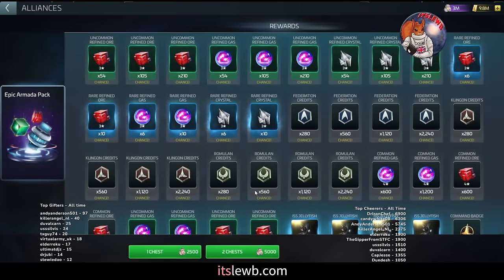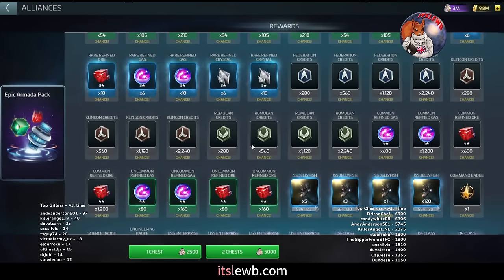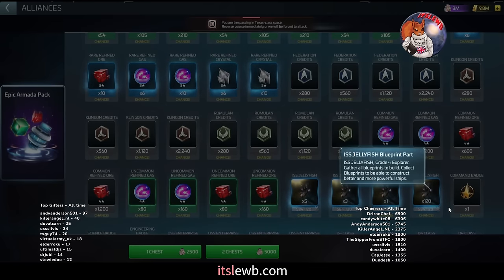Now the epic pack — you should be pulling this every single time you have the opportunity once you hit ops 38. This is because the ISS Jellyfish will appear in this chest starting ops 36, but at ops 38 you get the opportunity of a full pull of a Jellyfish. The Jellyfish is really going to be used for Jellyfish Brawl, a fantastic event that lets you get decent amounts of parts going into G4 — it runs twice a month.